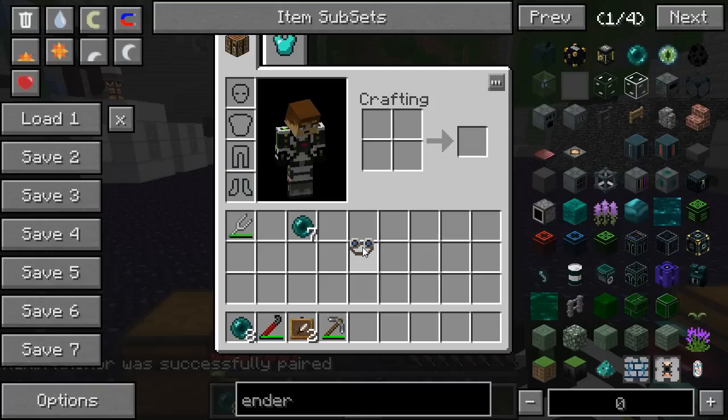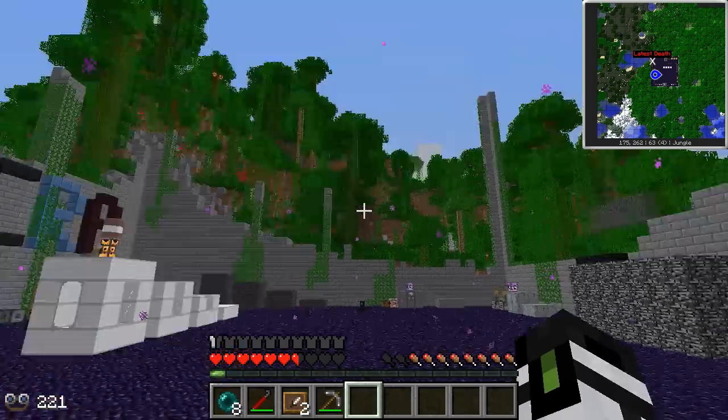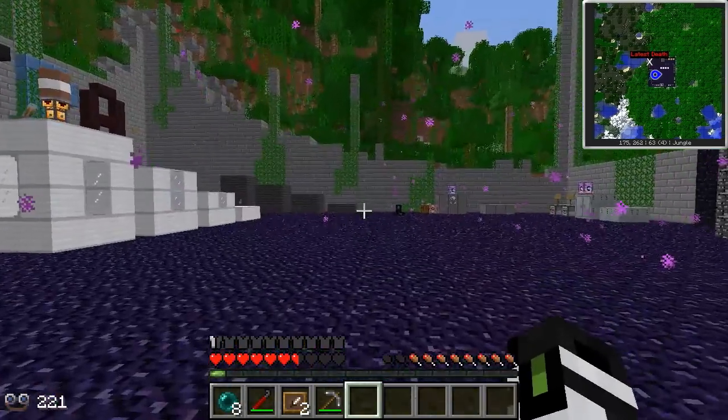How can you tell they're loaded? You can make some Trackman's goggles, switch them to anchor mode, and put them on. You get this nifty little particle effect telling you which chunks are loaded.